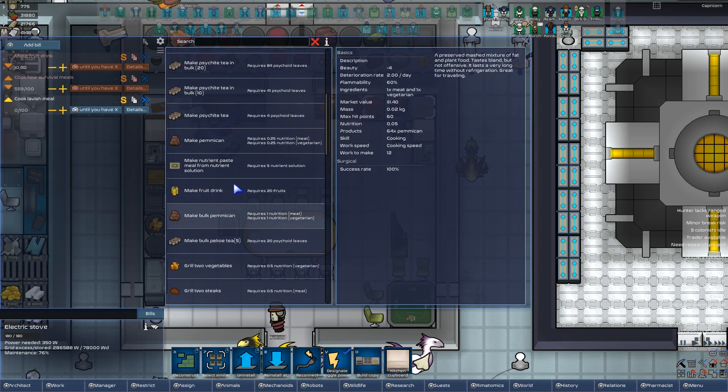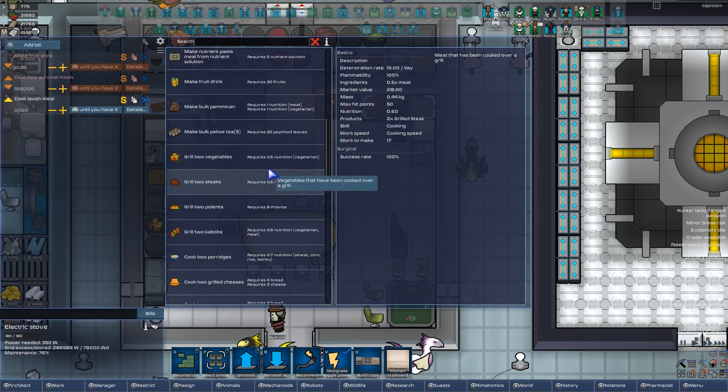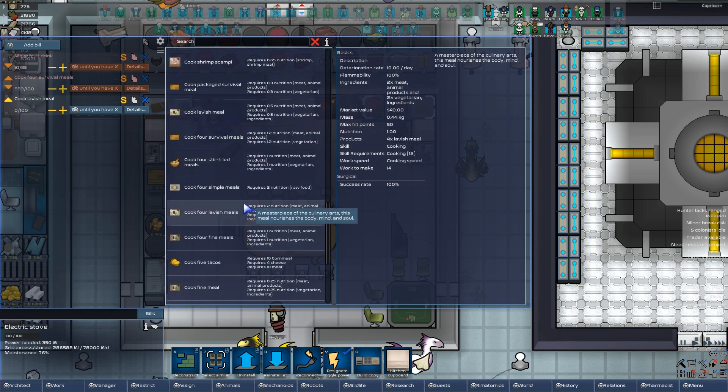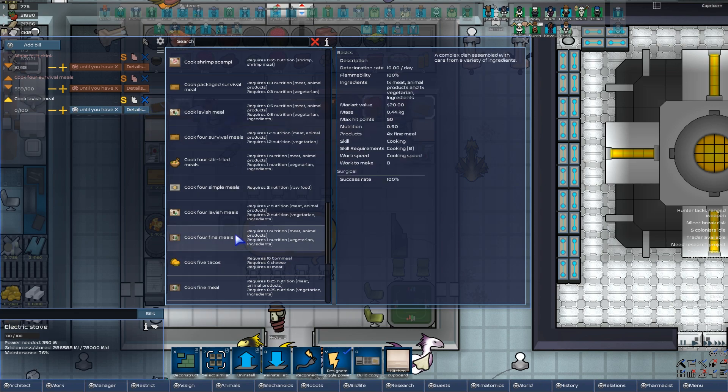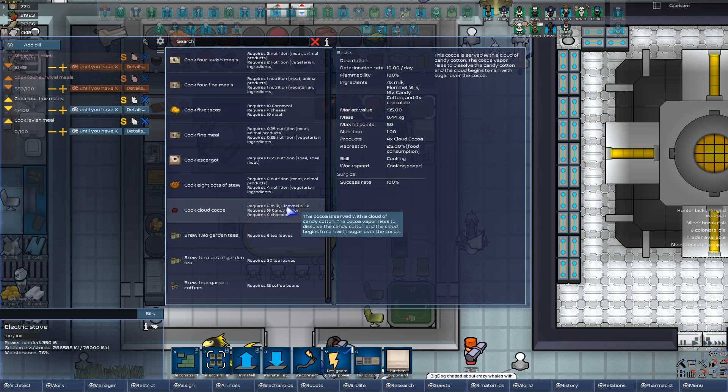Get us some lavish... What is his skill in cooking? Ten? Truly, he can make bulk meals, right? Let's see — four lavish meals requires 12 cooking. What about fine meals? He can do four fines, but we don't have any fine meals. Give me 400 fine meals. Do this for me, if you will be so kind.